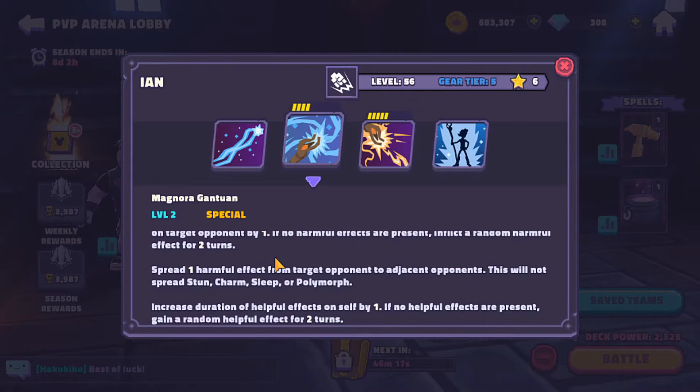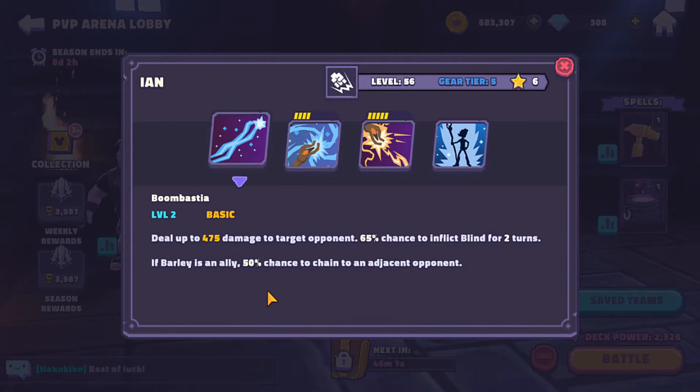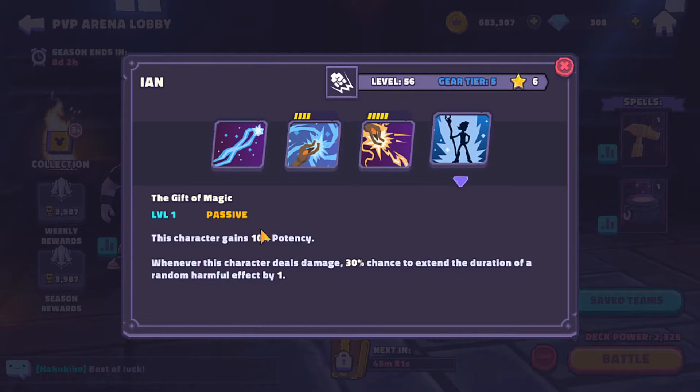Ian's second ability spreads harmful effects from the target opponent to adjacent opponents — it won't spread stun, charm, sleep, or polymorph, which is fine — and increases the duration of helpful effects on self by one. His first ability has a decent 65% chance to inflict blind for two turns. If Barley is an ally it applies to adjacent opponents, and there's a 30% chance to extend the duration of random harmful effects by one.